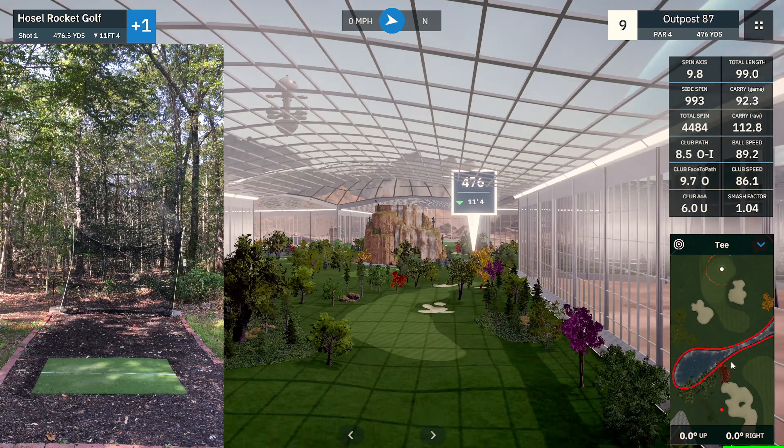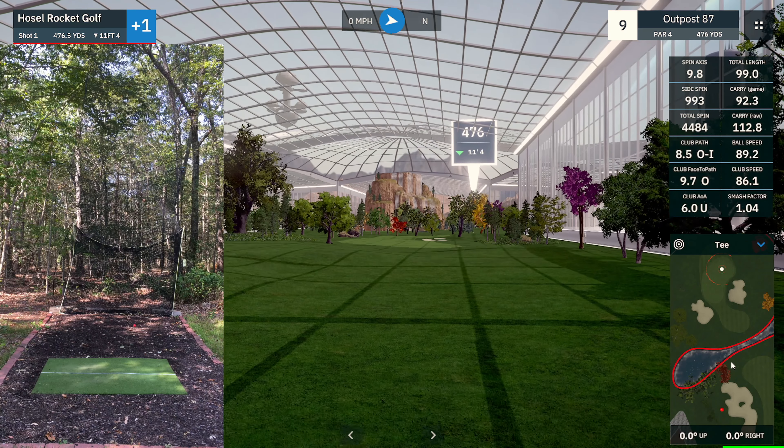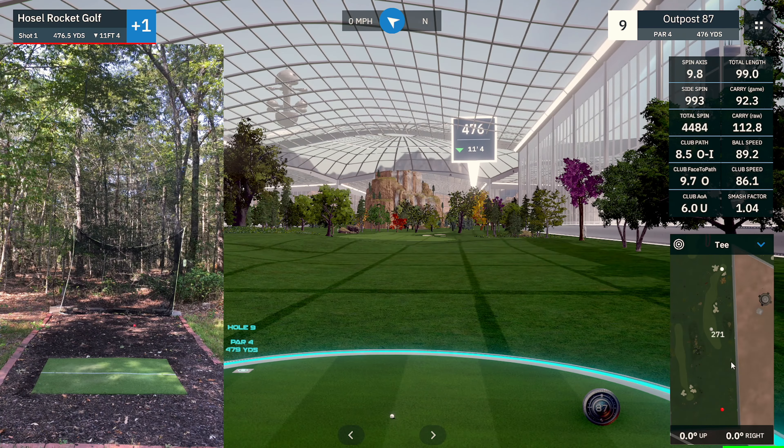Heading over to 9 as we fly over. The goal here is for me to go through these three holes as close to even or a couple under as I can — the goal is par on every single hole. Unfortunately, tree trouble there; that was a really good approach wedge strike but starting off with a bogey. Ninth hole, par 4, 476 yards. Let's look at the flyover.